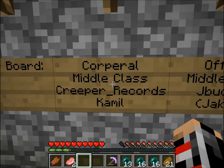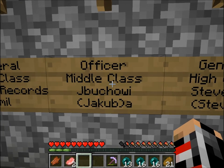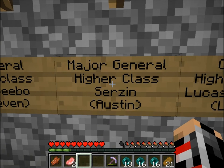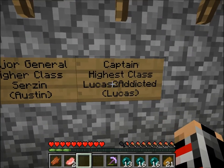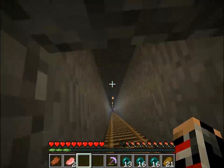Leaderboard. Corporal, which is middle class. Creeper Records. Officer, middle class. Jacob. General, high class, is me. Major General, higher class, is Julian. And Captain, highest class, is Lucas, which is the owner.